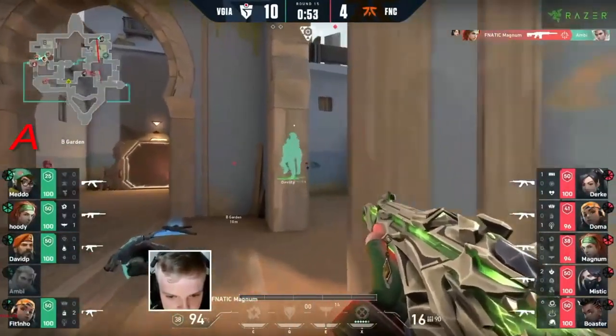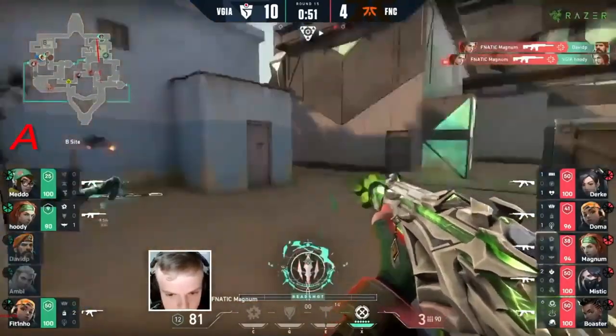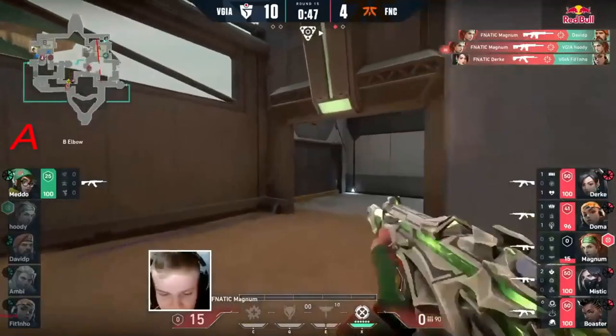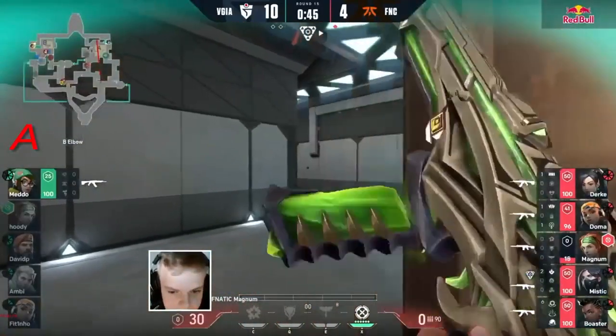Once that smoke fades, Magnum's on for one at least - pops the flash, quite ambitious, a nice little double/triple lineup for him. Durk is the one that actually caught Fettino, leaving Magnum with just the three.